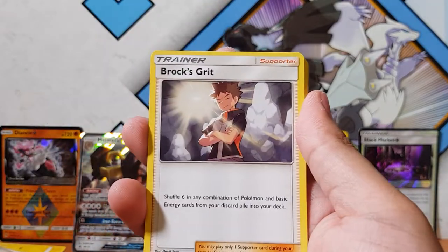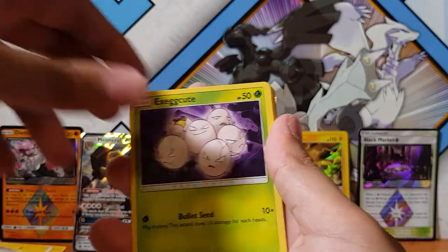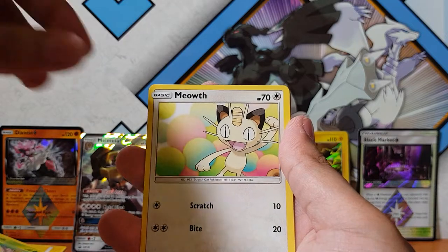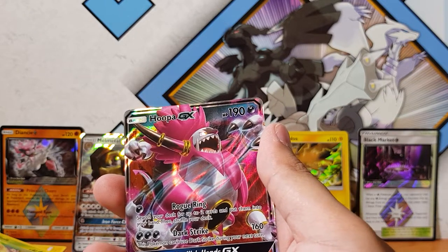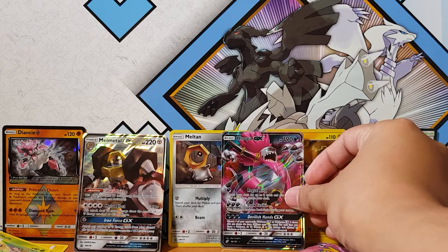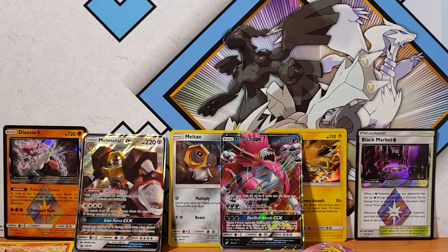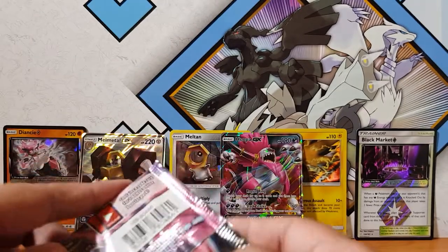Psychic Farfetch'd, Graveler, Grimer - that looks like one of those 'just been caught' photos. Weedle, Larvitar, Meowth, Persian, and for the rare we have - oh - we've got the Hoopa GX! Hoopa, the looper! Not bad guys, so our first GX pull for the day is gonna be Hoopa GX. Let's just fix up these cards. Hopefully we get something good because so far it's been lackluster besides that Hoopa.